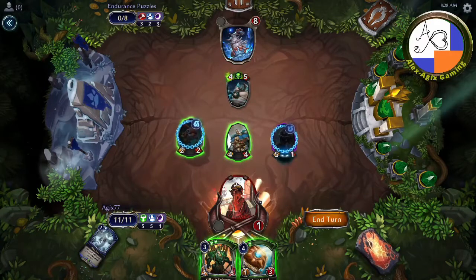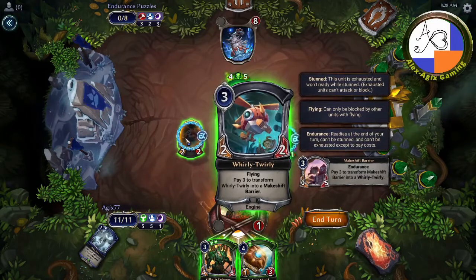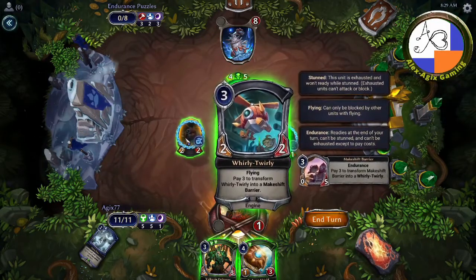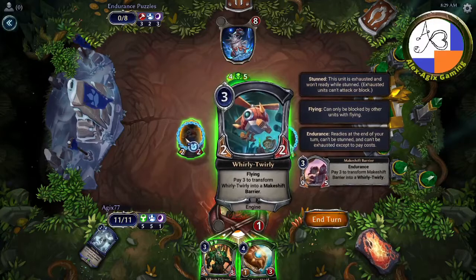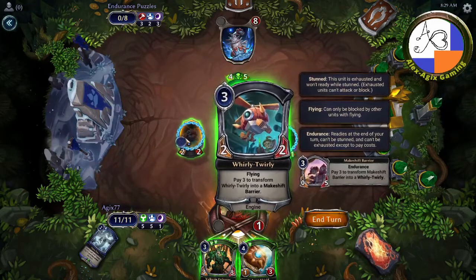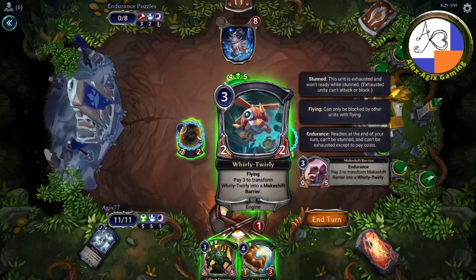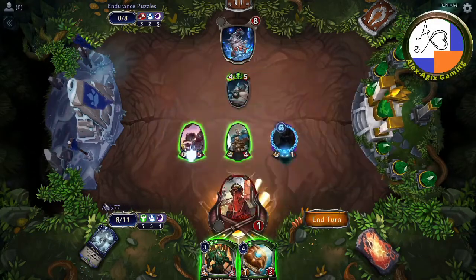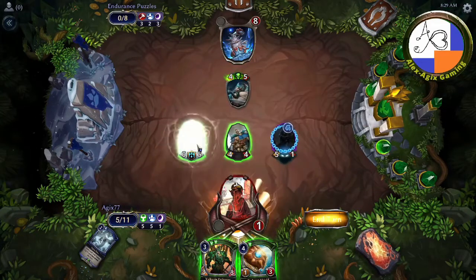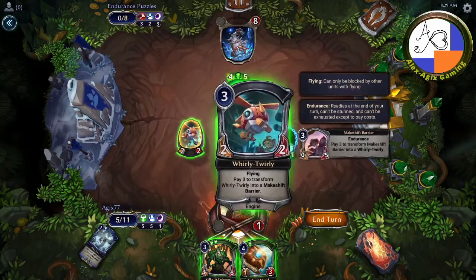Let's look at the Whirly Twirly — pay three to transform this into the Makeshift Barrier. The Makeshift Barrier transforms back to the Whirly Twirly. I believe the transform itself gets rid of the stun, but even if it doesn't, the Makeshift Barrier itself has endurance, and I have lots of power. So I've gotten rid of the stun that way — it's like I was dazed and unable to attack, but I transformed into a wall and transformed back into the attack copter.